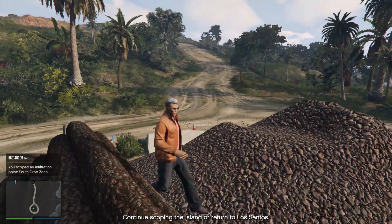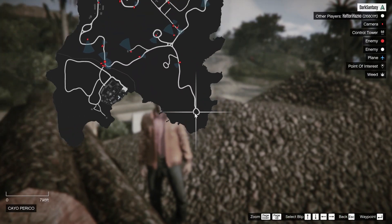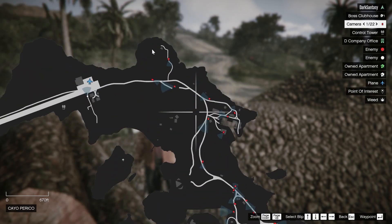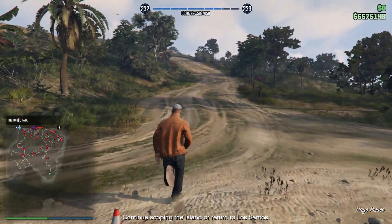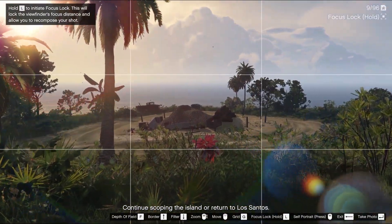First, I'll show you how you can unlock another stealth entry point. You'll literally scope out two places on the island. The first is the north point, which is where I'm pointing at, and the south side of the island. You don't need to scope both places to unlock it, but I advise scoping both so you have more options for your starting point. Once you get to the point, Pavel will ask you to take a picture and that's it.